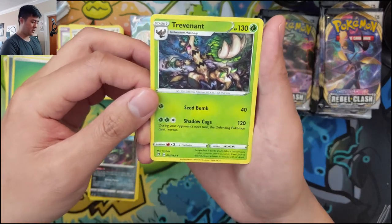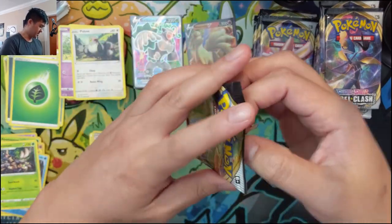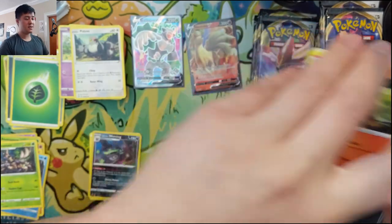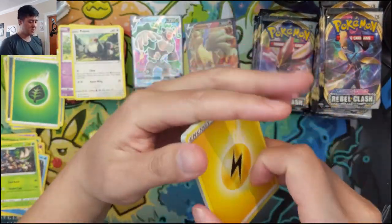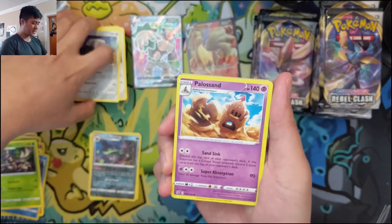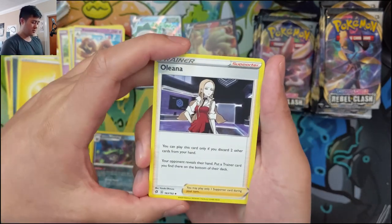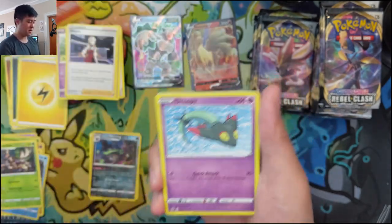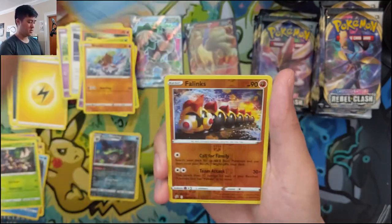We'll put Galarian Weezing to the side — I wonder if we can make something happen with a deck around it. Then Trevenant — your opponent can't retreat. If you guys are available tomorrow at 7 PM EST, check out our live opening, which will also be posted after the fact, and then we'll jump into our regularly scheduled TCGO stream. Another card — discard two cards or opponent reveals and you can put one of the cards into the bottom of their deck.